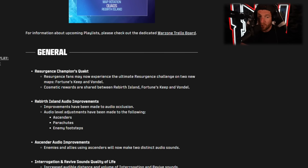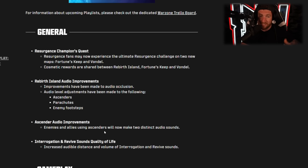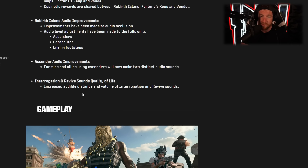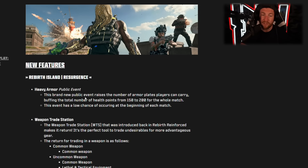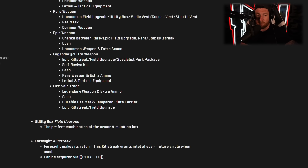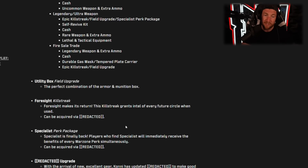Champion's Quest is now going to be on Fortune's Keep and Vondel. We also have audio improvements to Ascenders, Parachutes, and Enemy Footsteps — two distinct audio sounds for Ascenders — as well as new revive sounds on Rebirth Island. On Rebirth Island, there's a new public event called Heavy Armor that updates your total health points up to 200, changing the Time to Kill. We also have Weapon Trade Stations coming in, and the Utility Box, which is a combination of the Armor and Munitions box put together into one.